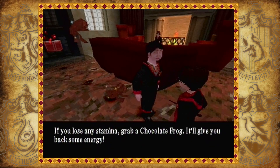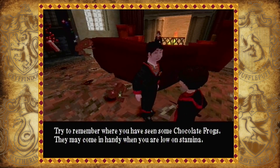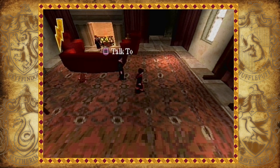If I come over this way: 'If you lose any stamina, grab a chocolate frog — it'll give you back some energy.' I wasn't intending to talk to him, but as you just heard from this guy, those chocolate frogs bouncing up and down — they allow you to regain health. Your health bar is this gold lightning bolt up in the top left-hand corner. If you pick up a chocolate frog, if you leave the room and come back it will still be there. So if you're ever low on health and you remember where there are some chocolate frogs, you can heal yourself.